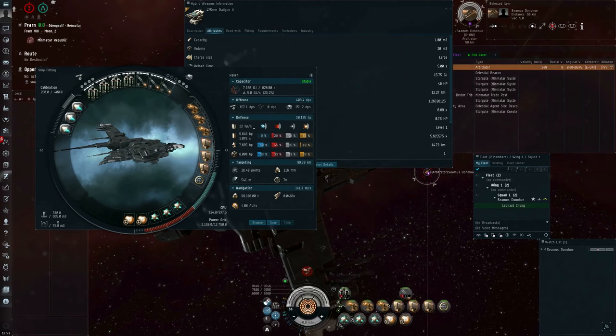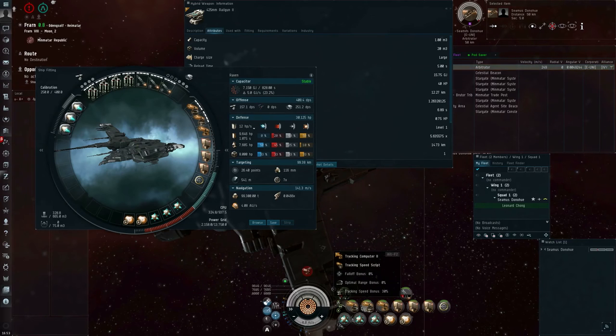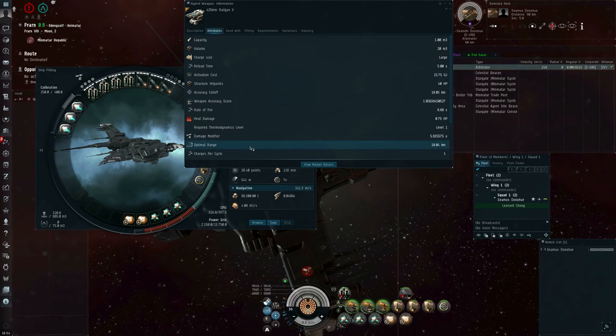I have tracking computers in my mid-slots. The tracking computers can themselves be scripted to boost the optimal range and falloff. So if I turn these on, the first and third modules are involved in stacking penalty calculations for turret optimal range and falloff, whereas the second and third modules are involved in stacking penalty calculations for the turret's weapon accuracy score. Now, being the subject of both tracking disruption and tracking computers, my guns have recovered a little bit but not completely: optimal range 18 kilometers, falloff 18 kilometers, weapon accuracy score about 1.85.